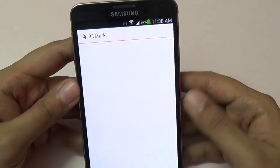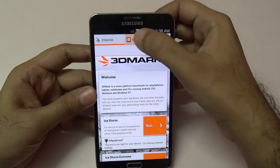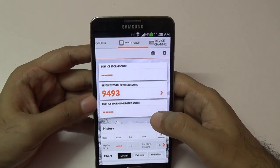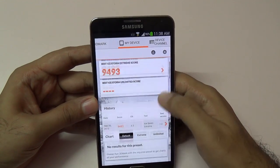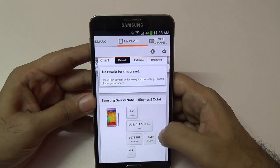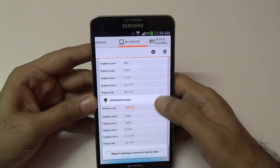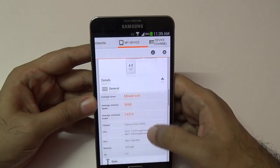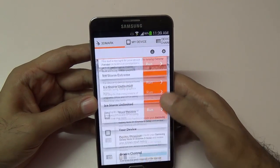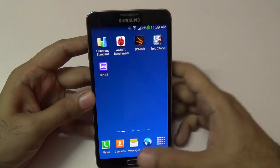Let me show you the 3DMark test I ran. We got some decent scores, but comparing with other devices it wasn't that high. In Ice Storm Extreme, we got a score of just 9,493 — not bad for the Exynos Octa-core version — but with the Snapdragon version we were getting around 14,000. It looks like the Mali GPU is not as optimized as of now for gaming.